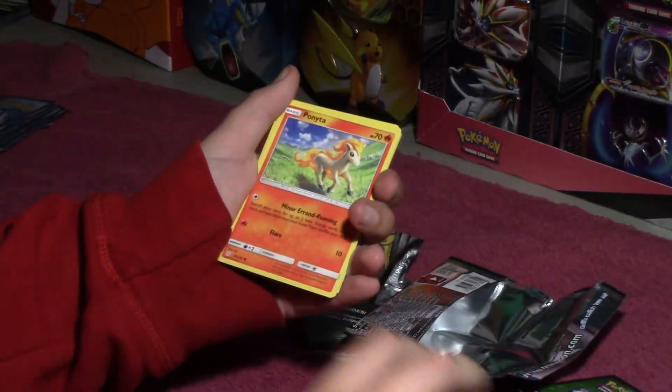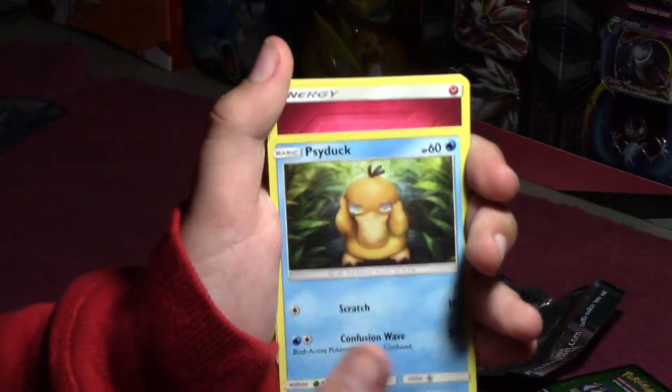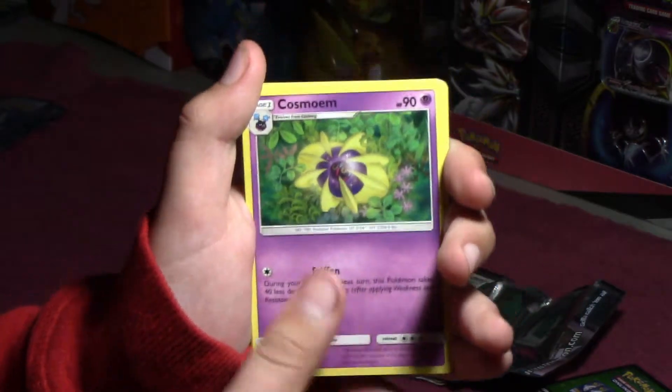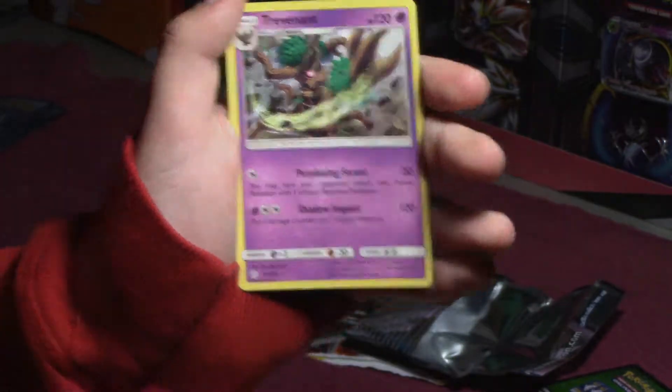And here we have Alolan Sandshrew, Ponyta, Sunkern, Cosmog, Psyduck, an Energy, Cosmoem, Maul, Dusclops, Roxie, and Trevenant.